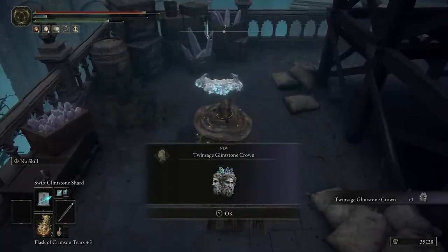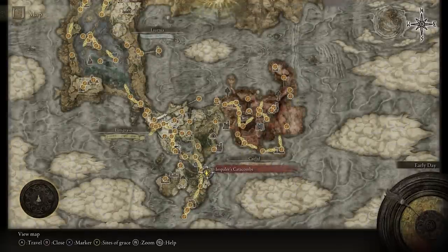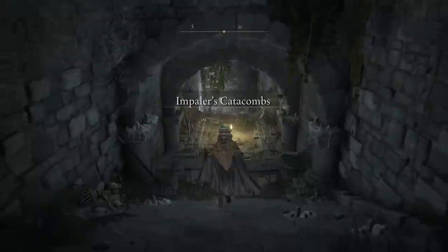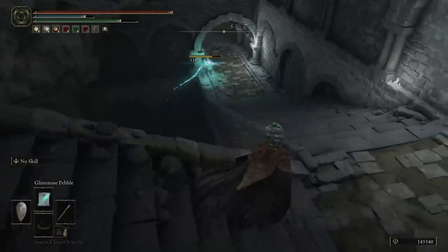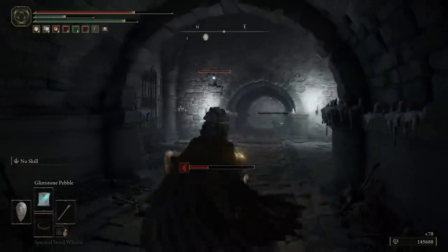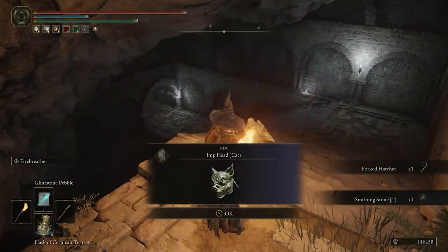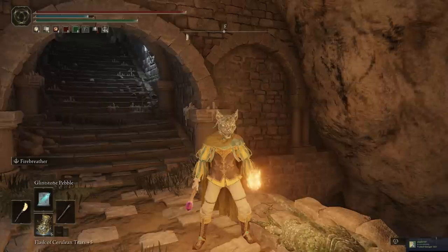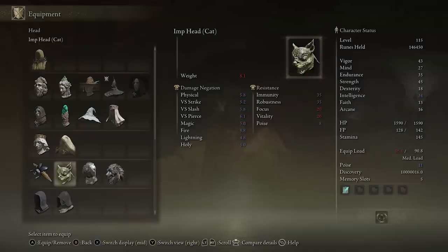Let's begin with a few intelligence-based helmets that can be very useful for an astrologer or pretty much anyone who plays with spells. You can find the earliest one northeast of Weeping Peninsula in a place called Impaler's Catacombs. Once you're inside, farm about 5 or 6 imps that spawn really close to the nearby site of Grace. Kill these on repeat, reset at the Grace, and start again until you see the Imp Cat Head dropping. This actually has no downsides — it just gives you 2 points into intelligence, which can be an amazing boost early on.